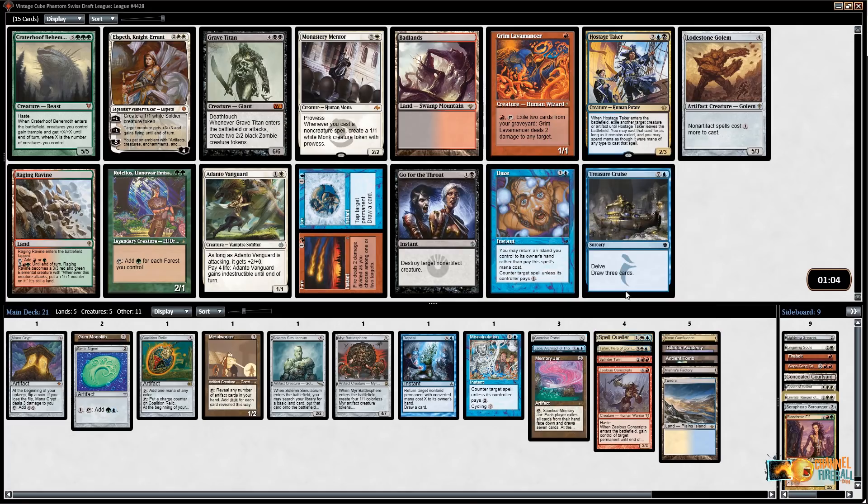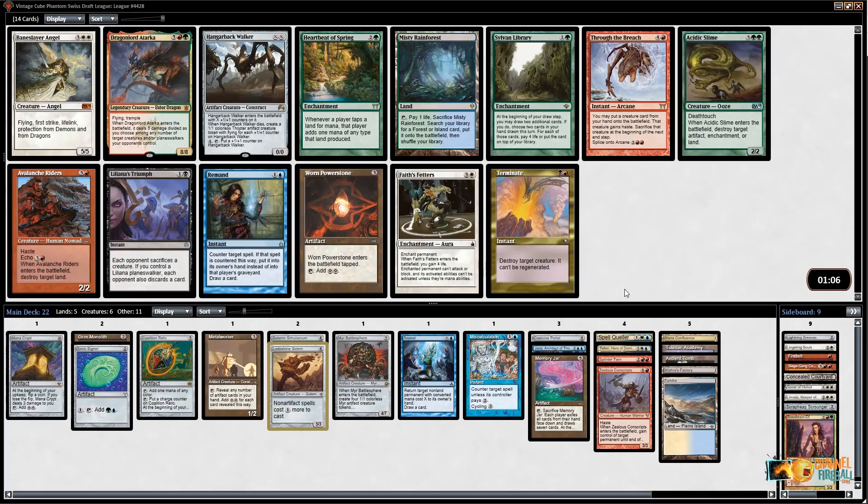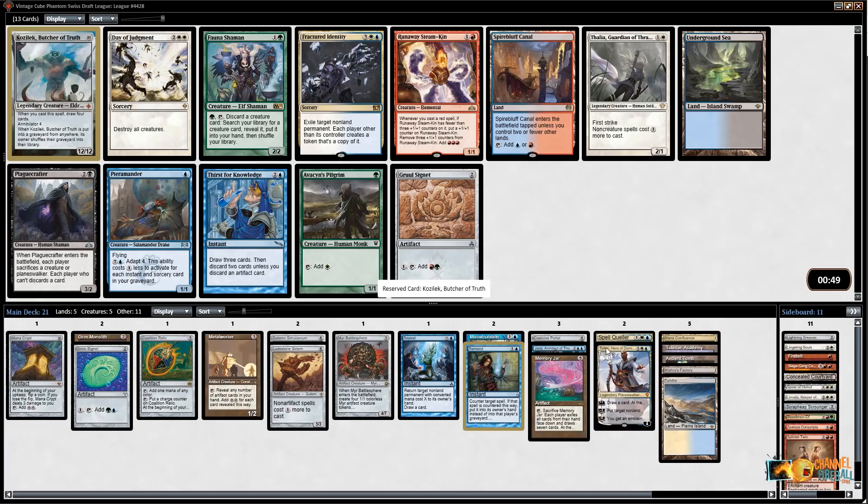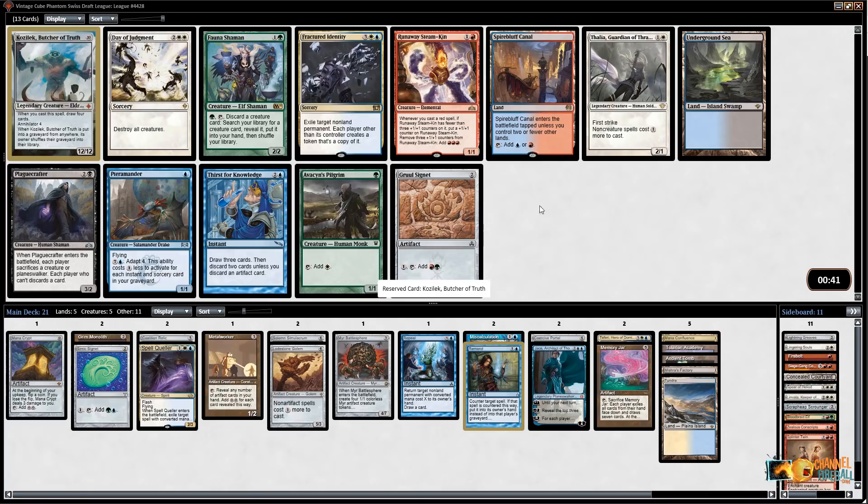There's Monastery Mentor — I do like this card — there's Treasure Cruise, but this deck won't put a bunch of cards in the graveyard. Lodestone Golem is really good with Grim Monolith or Ancient Tomb as a way to cast it early. I'm just going to take Lodestone Golem. Remand is a powerful card — there's also Worn Powerstone, but I still don't have something super big. I'll just take Remand — I'm always happy having Remand. Kozilek is a big thing, but there's also Fractured Identity. I'm feeling like I just shouldn't try to assemble the Twin combo and instead play these good blue and white cards — Teferi, Spell Queller, Fractured Identity.